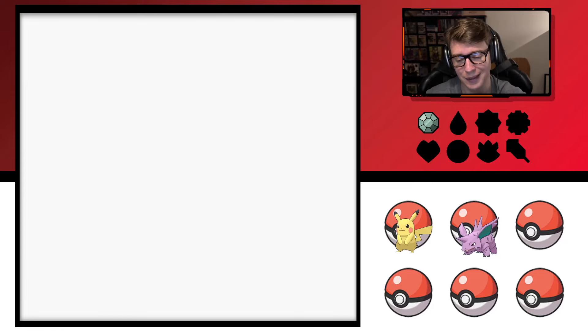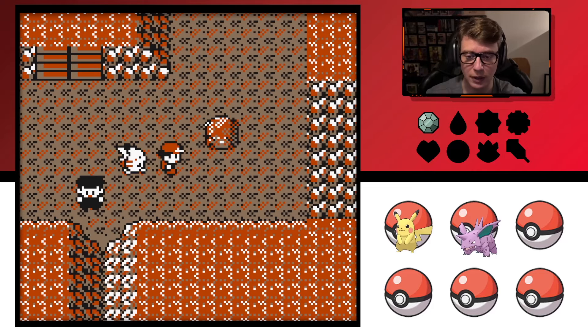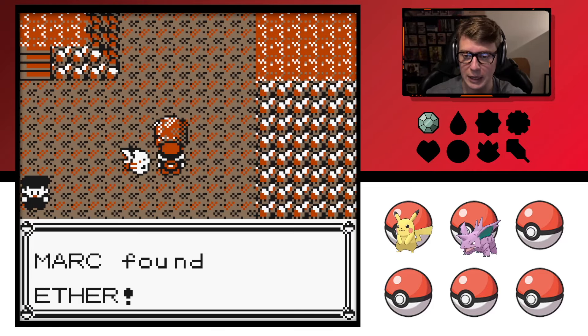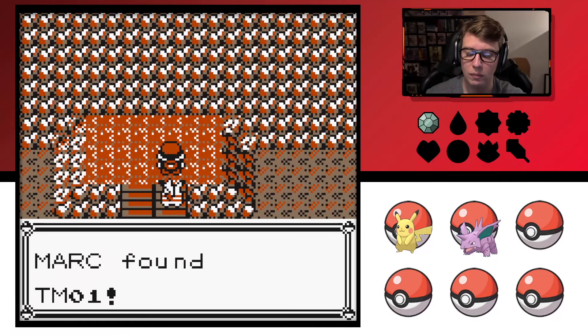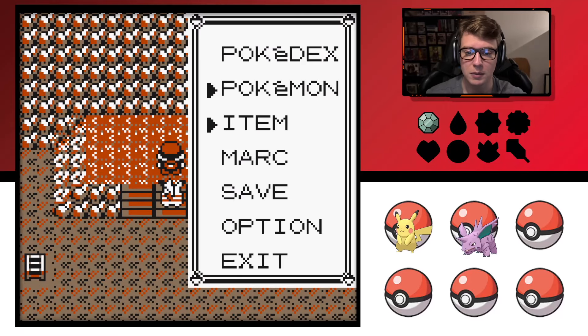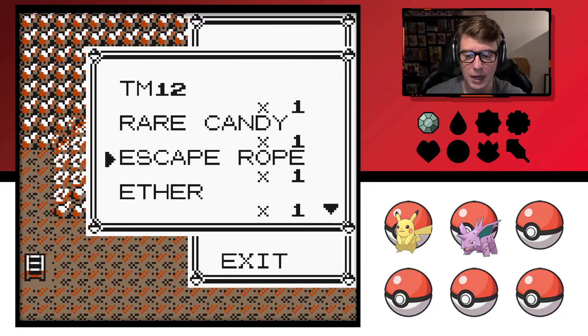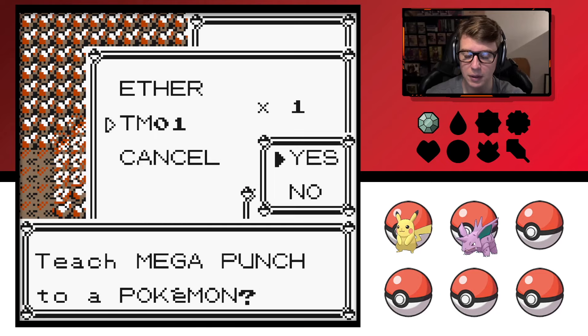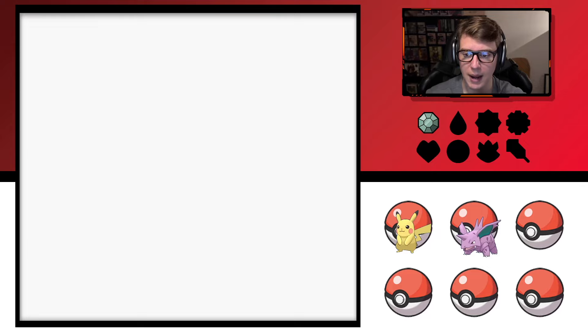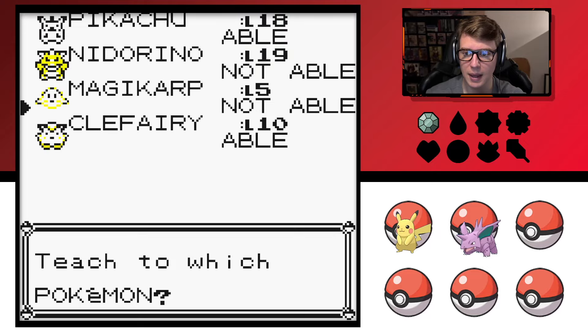There's an item over here — Ether. TM1... dang, I'm hoping it would be a Moon Stone. I don't remember where it's at — I know there's one somewhere around here. Mega Punch!